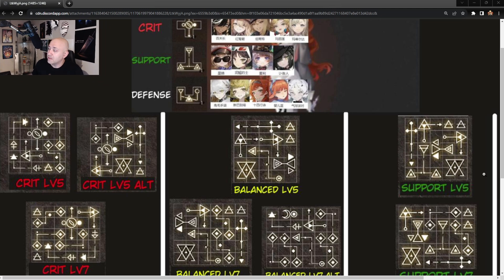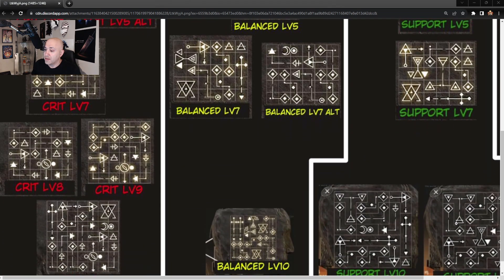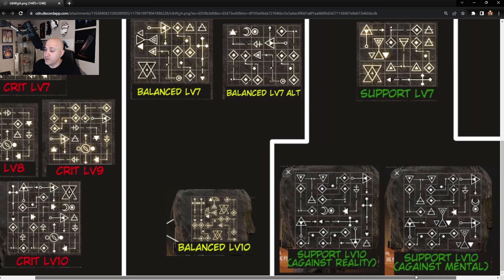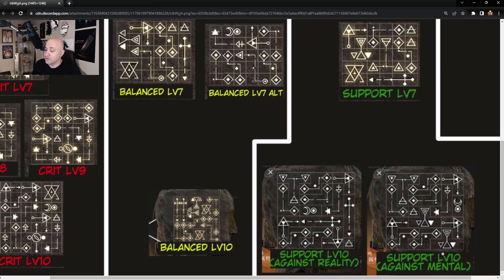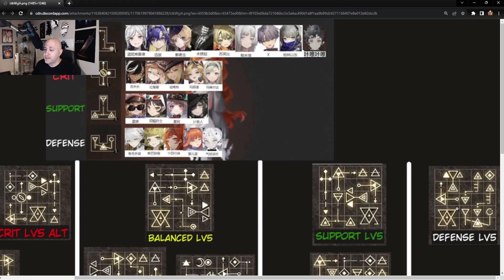For Support, there's level five, level seven, and level ten. There are two different setups though — one against Reality enemies and one against Mental enemies. Depending on who you're facing, you'll want to configure accordingly. It is a lot of work to rejig it all. I wish there was a way to save your setups, but I don't think there is. For Defensive, there is one solid setup, and from there you just put whatever feels right for your characters.